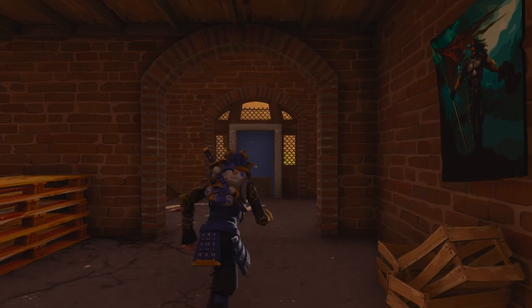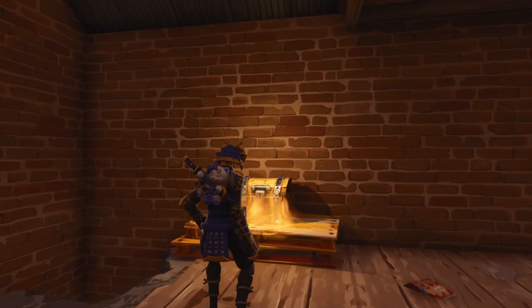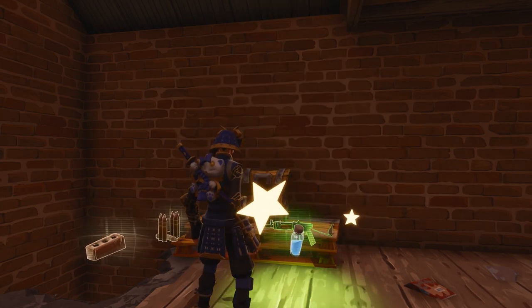Chest number nine is located in a remote building on the southeast end of Flush Factory. Get yourself onto the second floor, and on top of some wooden planks is your next chest.